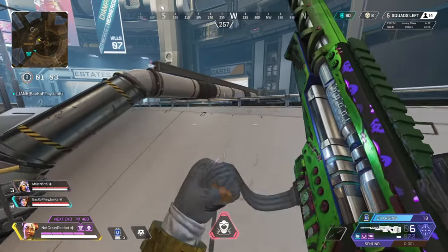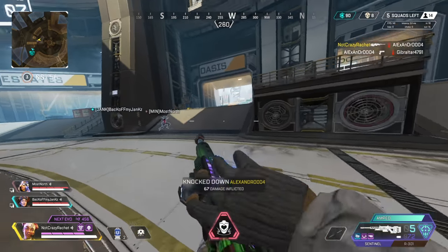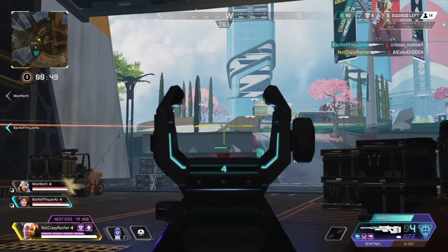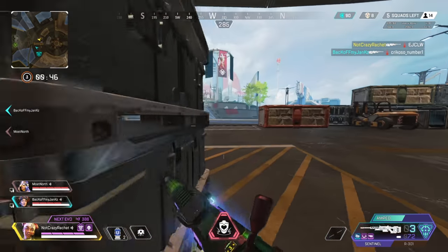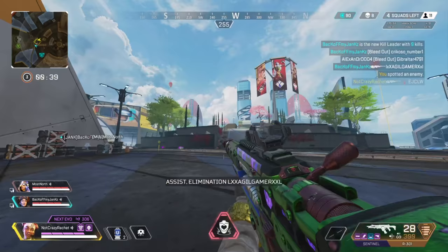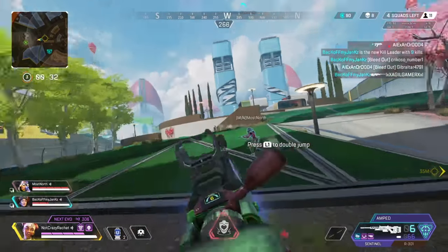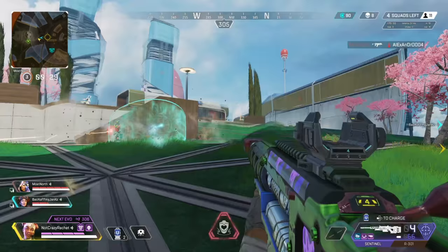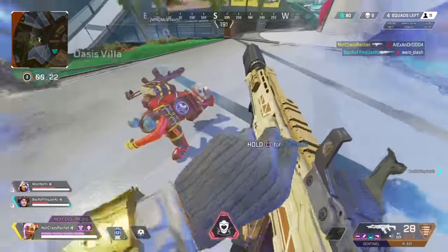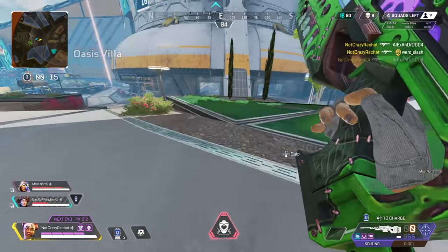They're right past this door. Got one, on top — Bloodhound down. Nice. They're rezzing. I cracked Mirage right there. They're rezzing all of them up top. Huge pad — I'm going to ult it for you. Is it all done? No — one of them dipped. Just leave, just go back to the other fight. They'll rezz these guys.